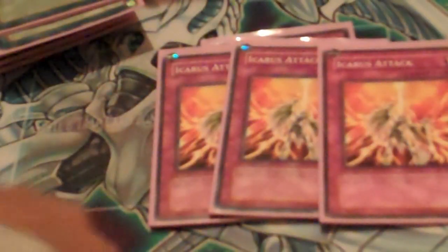And for Traps: one Delta Crow, three Icarus, two Bottomless, one Starlight Road, one Call of the Haunted, one Mirror Force, one Torrential, one Solemn, one Oppression, and one Solemn Warning.